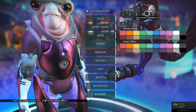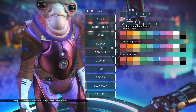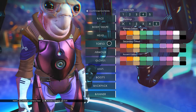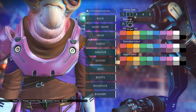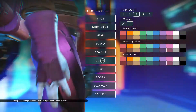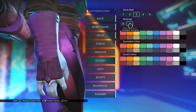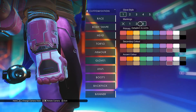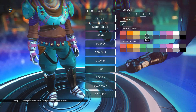For your torso you can change basically what top you're wearing, change the colours overall, and change the markings — sometimes you'll have a third colour option. On your armour at the front there are a few different designs, and I anticipate more will probably be coming. Gloves have a few different types and you can add markings to them — sometimes there are different types of markings available. For your legs there are lots of different types as well. There are a lot of customisation options overall.